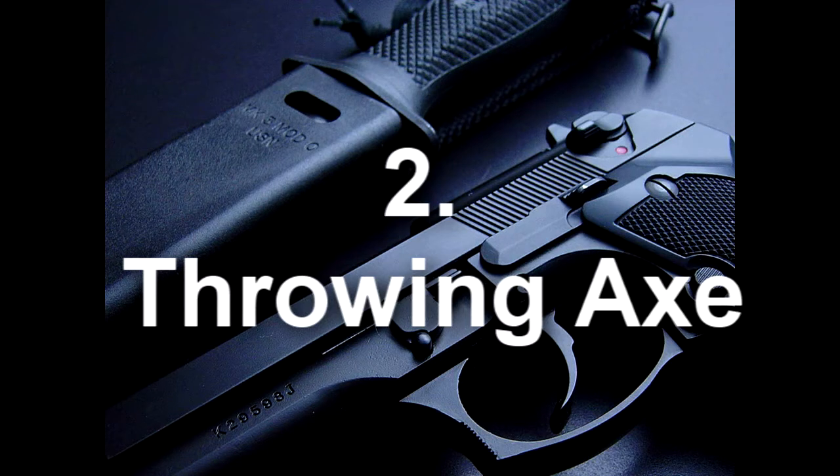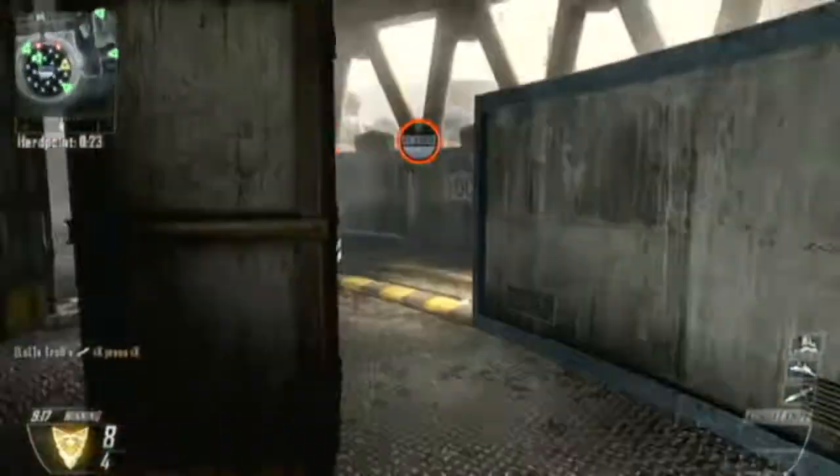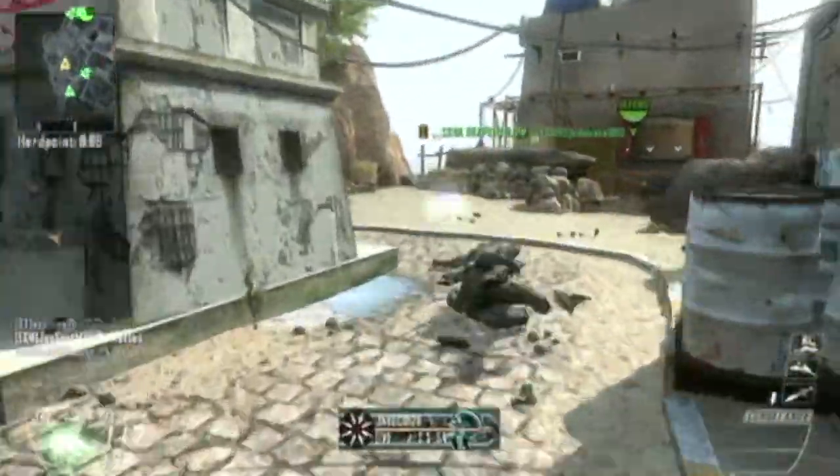Secondly, you're going to want to use your combat axe — your throwing axe, your throwing knife — whenever you feel that it is impossible, you have no more shock sticks, and there's a long-range target. When you get that combat axe kill, it's the best kill that you're going to get.